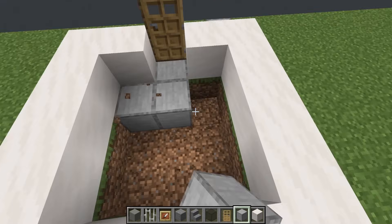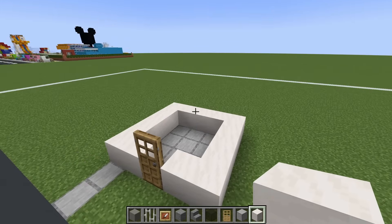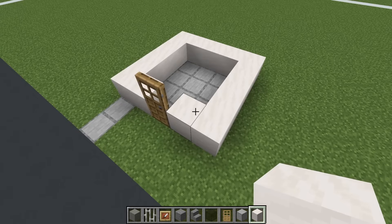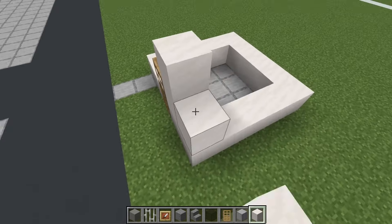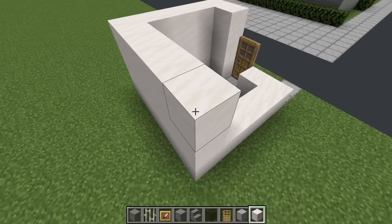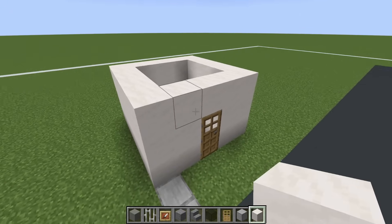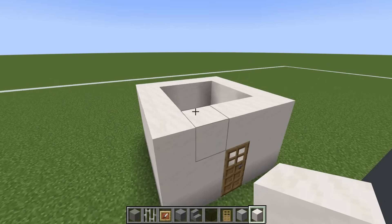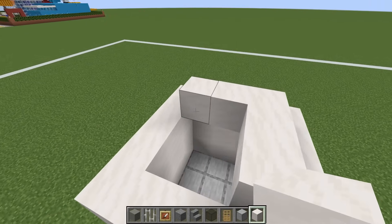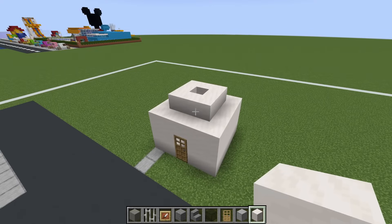Remove the grass inside of this and replace it with smooth stone. We then want to place two smooth quartz blocks on top of our base of smooth quartz, extend it all the way around and join above the door. We then want to place a square of smooth quartz block that sits above and inside the base of smooth quartz.